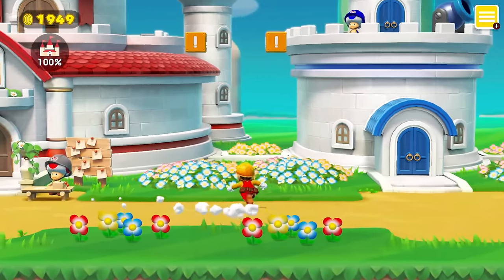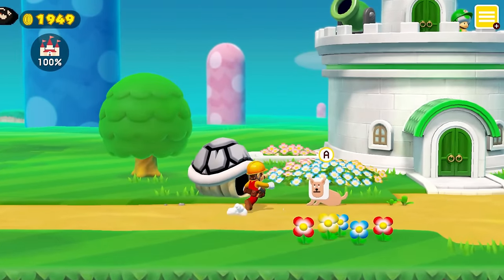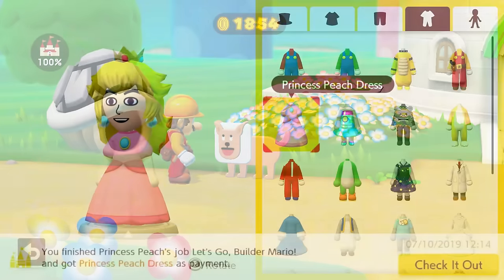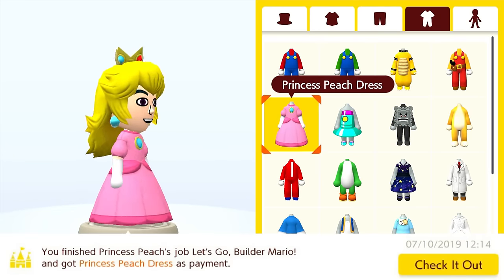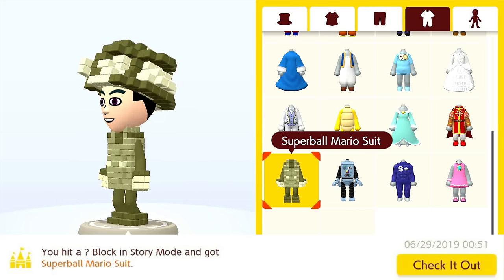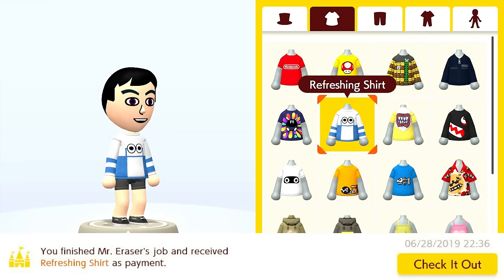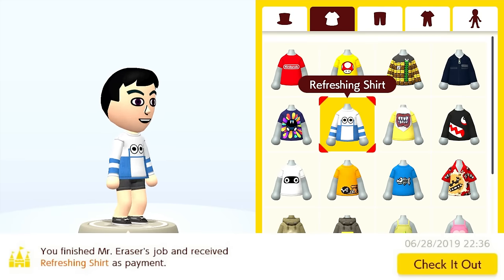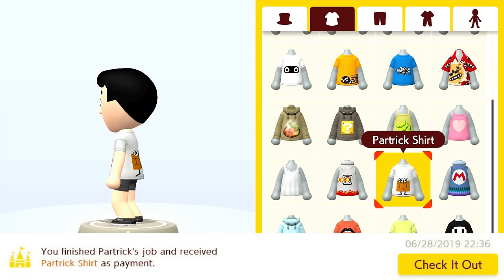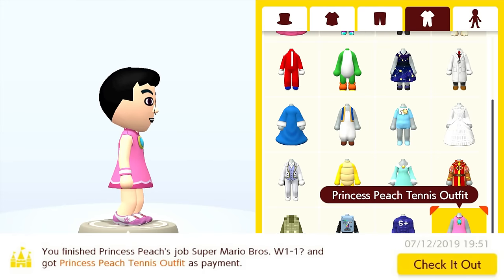The story mode costumes are also very straightforward — basically just play through it and you'll unlock them all. I'll show exactly what is needed below this quick montage. Those being the Peach wig and dress, the builder hat and suit, the Super Ball Mario hat and suit, the robot cap and suit, the frog cap, the refreshing shirt, the Partric shirt, the Yamamura shirt, the reset dress, and finally Princess Peach's tennis outfit.